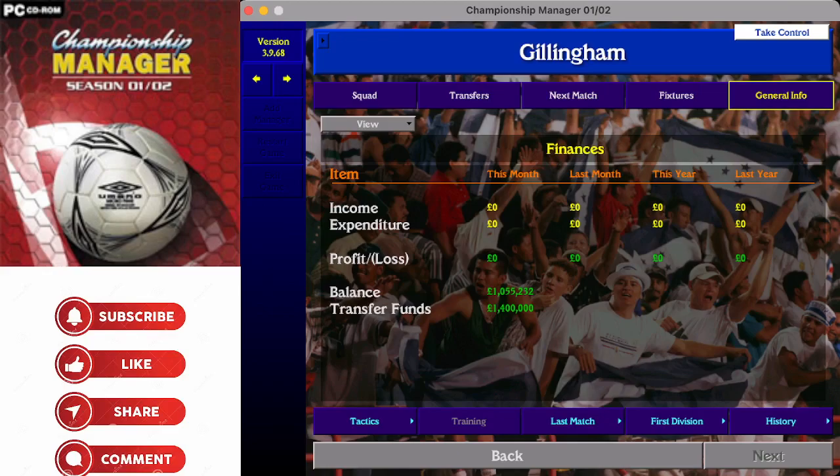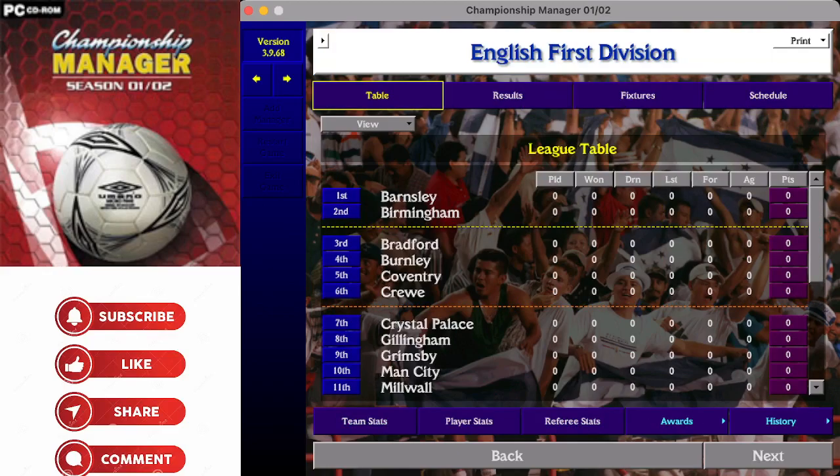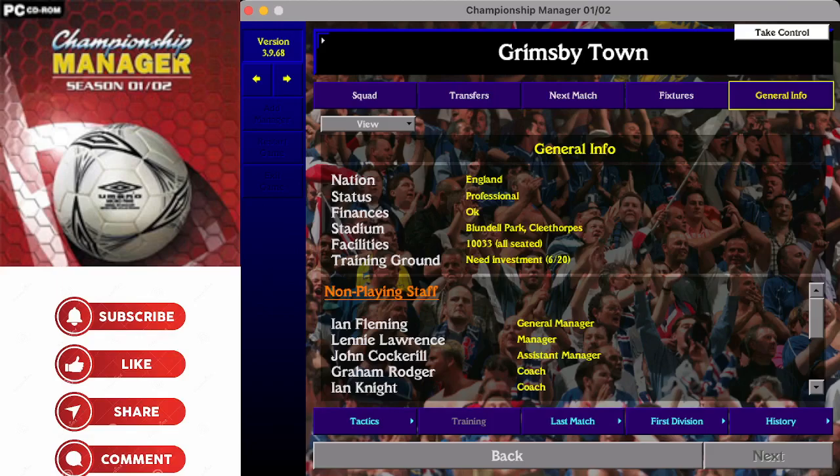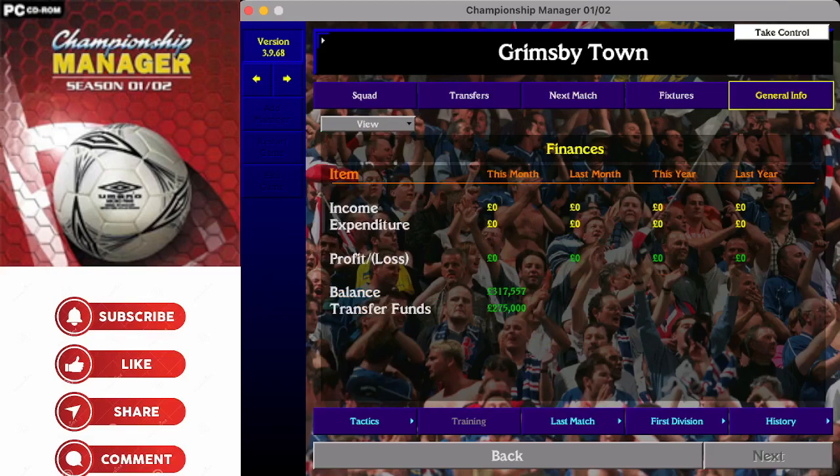Grimsby Town - the seaside town play their football at Blundell Park in Cleethorpes, with just over 10,000 inside. The training ground and facilities need a lot of work - listed as just 6 out of 20 and in need of investment. Will Lenny Lawrence the manager be able to invest? Very unlikely - the bank balance shows just 317,000 pounds and transfer funds of 275,000 pounds.